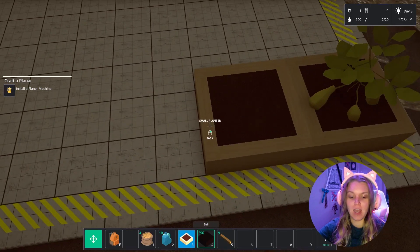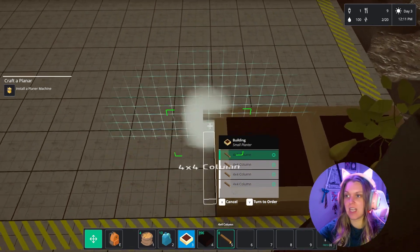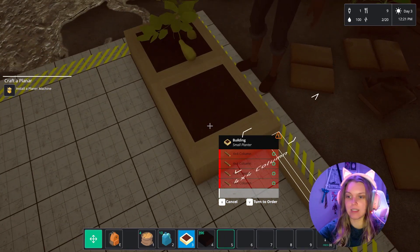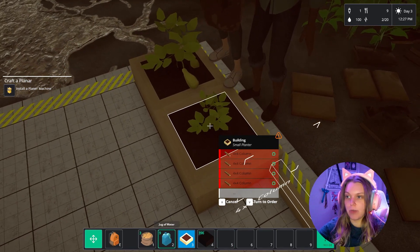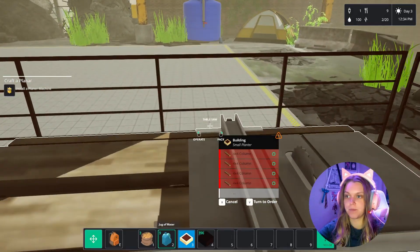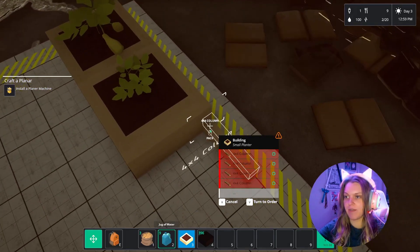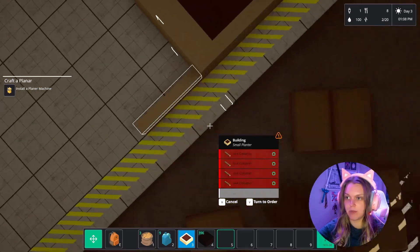We're going to plant like five of these boxes so we can use up all of our potato seeds. We'll worry about getting more seeds later. It looks like we need to go ahead and make some more wood, so let's go over here and do some more columns. We'll put some raw lumber in here, make some four by fours, and then the other people in our community can put out build orders for us if we need to.